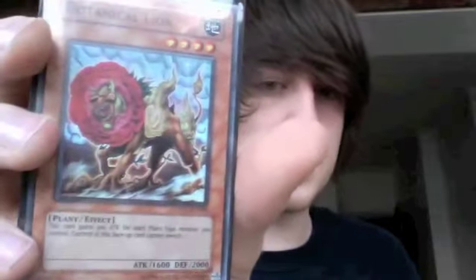Itchy Eye. Another Evil Thorn. Botanical Lion — that's really good. It's got 2,000 defense and it gains 300 attack for each plant monster you control. But it's a plant monster itself, so it's got 1,900 attack — it's not bad.